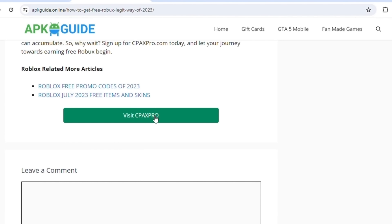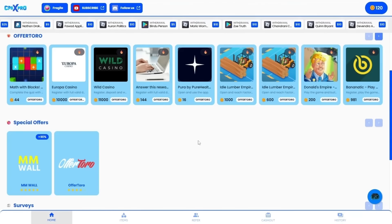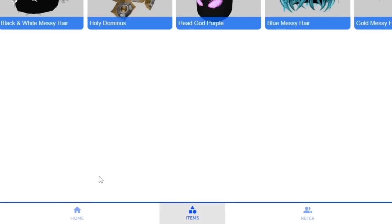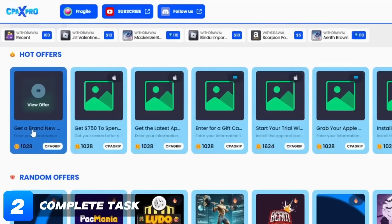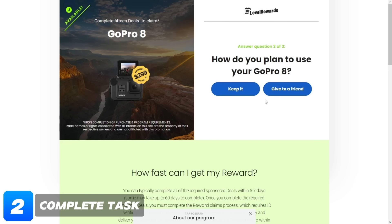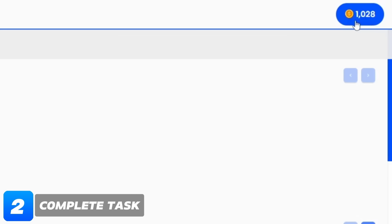Then click on this button. You will be redirected to this page. Click on the sign in button and choose your account. When you log in, click on the items button. Here select this item. In order to obtain this item, we need this many coins. Don't worry, I will show you how to get coins. Click on the home button — we can get coins by completing these simple tasks. Click on a task, read its description and instructions, then click on the start offer button. Complete all the requirements of the task. When you successfully complete the task, you will receive coins in your wallet.